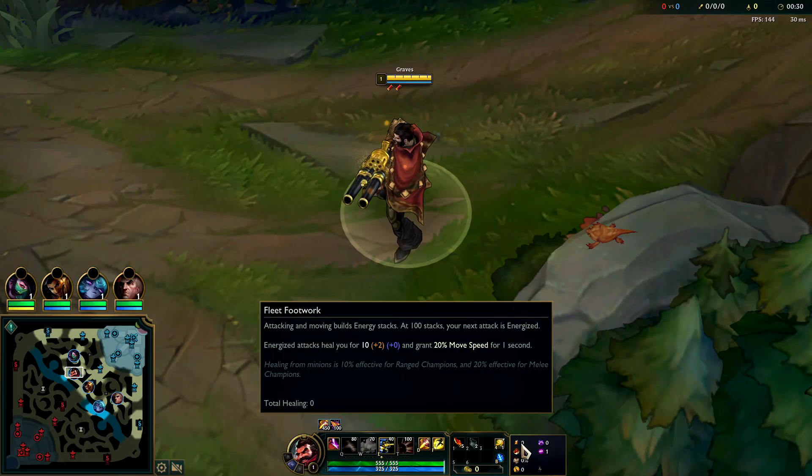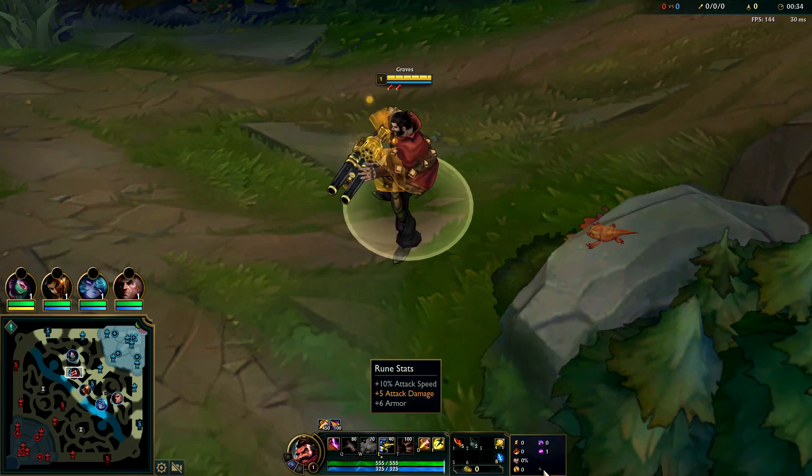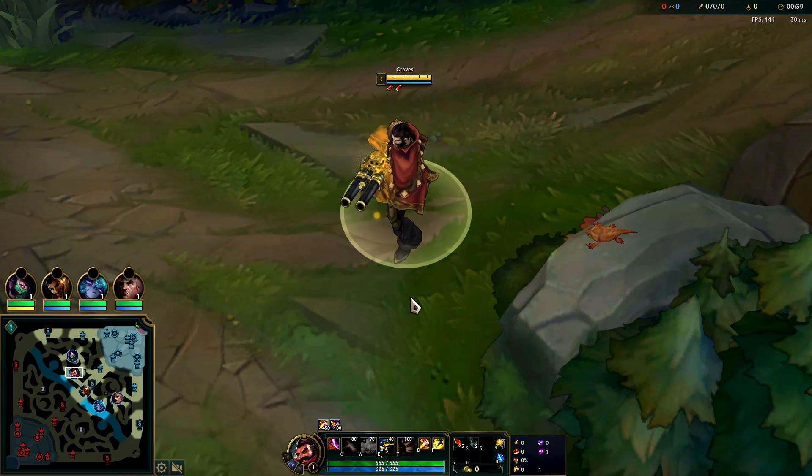What's going on guys? Going to be playing some Graves Jungle with Fleet, Triumph, Alacrity, Coup de Grace, Nimbus with Absolute, Attack Speed, AD, and Armor. Graves is in an incredibly strong spot right now, even with Lifesteal item nerfs.